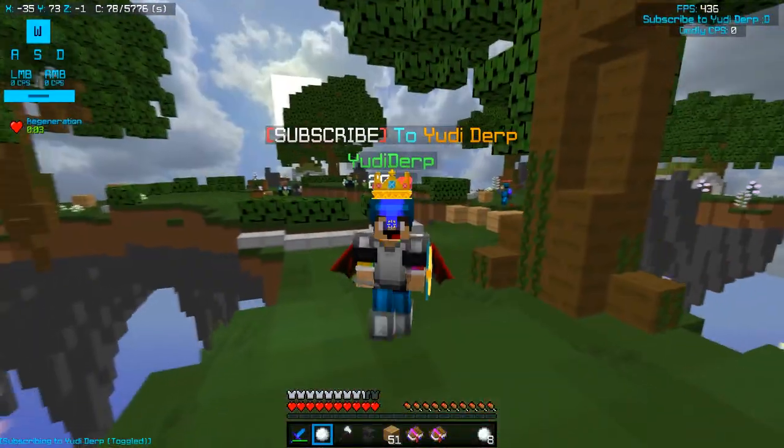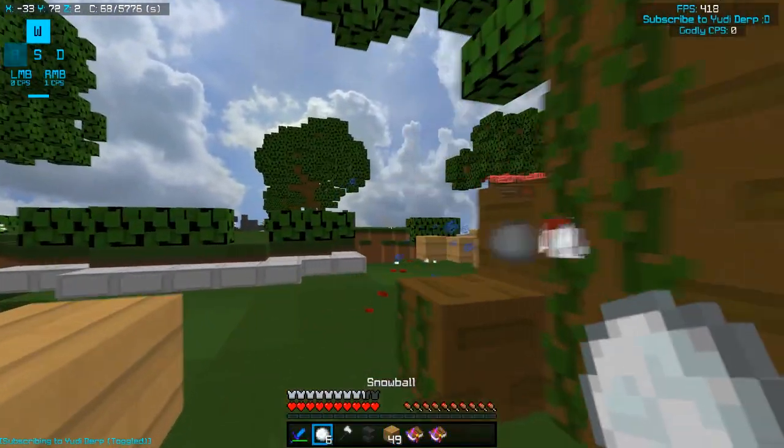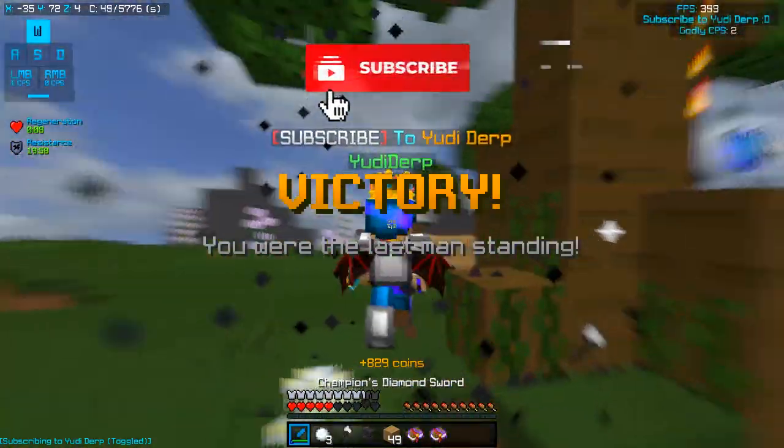Again, I would really advise you getting speed — it's gonna help you. But you might not always have speed. Like here, for example, you can still combo people though. There we go — see, we can combo and kill him. GG.